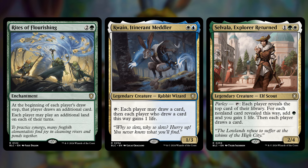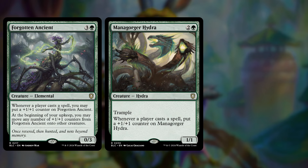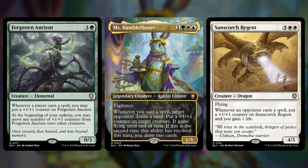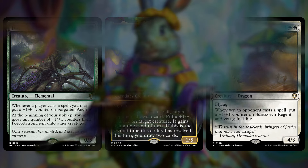First off, you're flooding everyone's hands with cards, and then you have stuff like Forgotten Ancient, Mana Gorger Hydra, and Sunscorched Regent — all of which are going to get +1/+1 counters when opponents cast spells. So you're giving everyone free cards and then building big things. And remember, your commander can give them flying — the dragon already has flying — but it also adds more counters and you're going to draw cards with your commander as well.